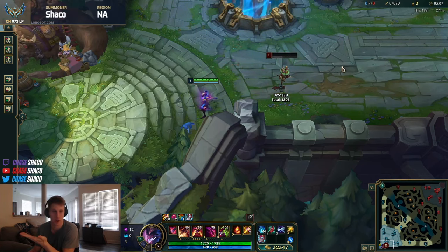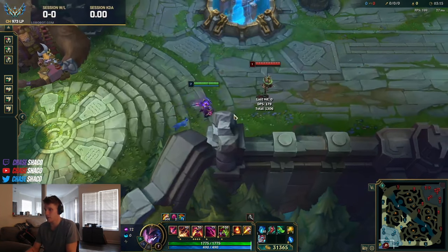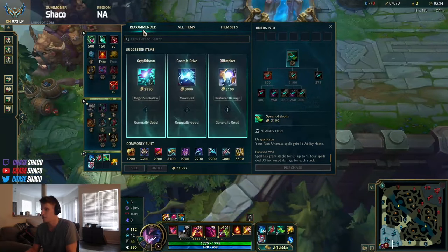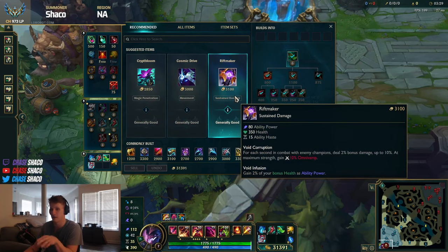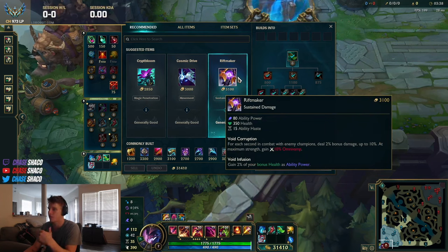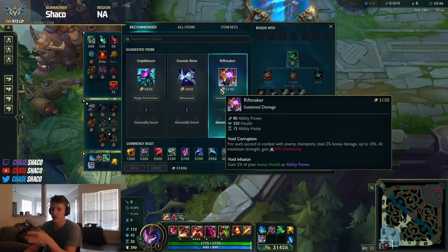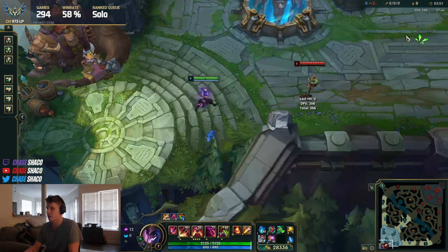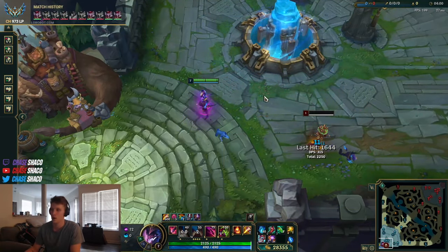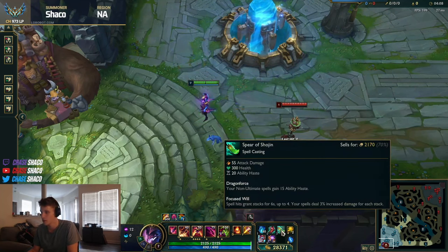So compared to a pure AP item at the same price point, Shojin only deals about 100 less damage from a box — and keep in mind that boxes are the only way I deal damage. But having Shojin also lets me play AD Shaco, so I get to auto attack for 356 bonus damage on top of that. The build is just better. Riftmaker also has a strong argument in some games — especially against tankier comps where fights are drawn out. It has haste, and the two percent bonus damage per second in combat stacks alongside your Shojin, so all three items are working together in those long fights.